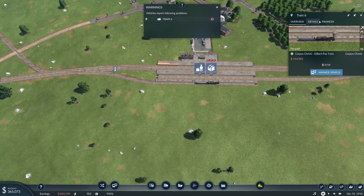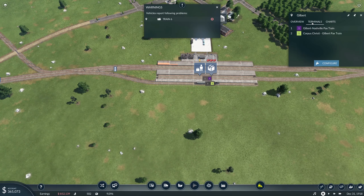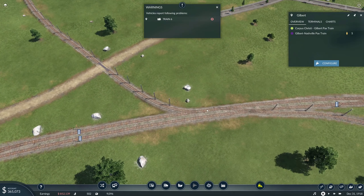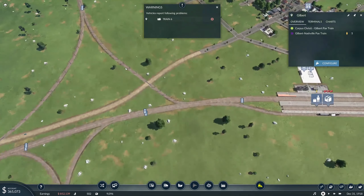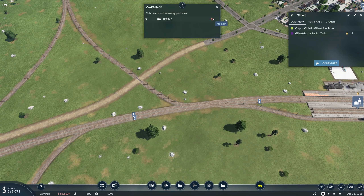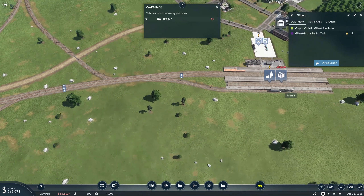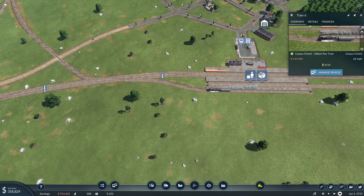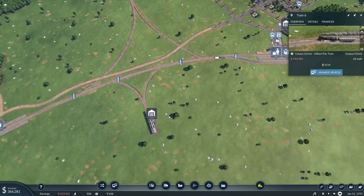We're going from the passenger side over here through this double exchange, across the track — no path. There we go. Kind of had to force it to go.